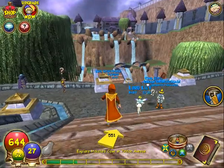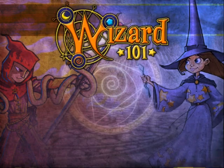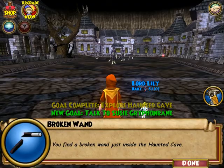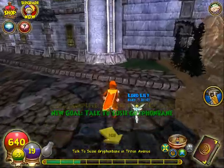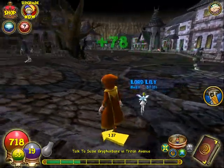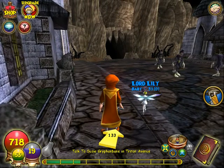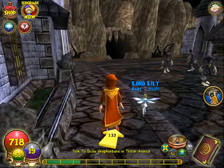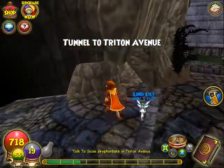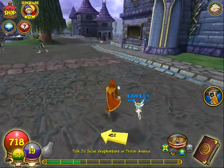I'm just gonna pause this till we get where we're going. Now we're coming up on the haunted cave — spooky! We found a broken wand just inside the haunted cave. That was all we had to do — walk into the inn and we found the broken wand. That was an easy quest! Find Susie Griffin bone.